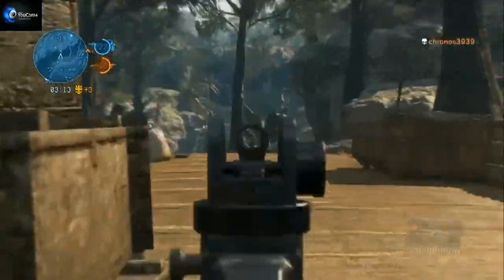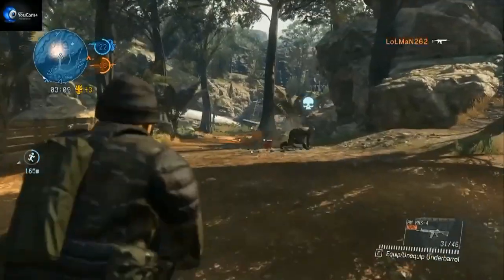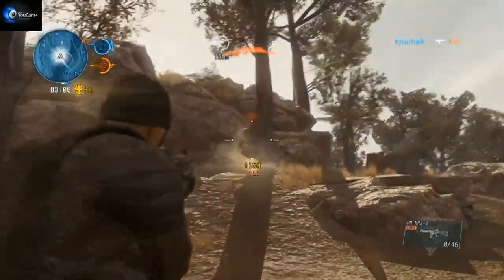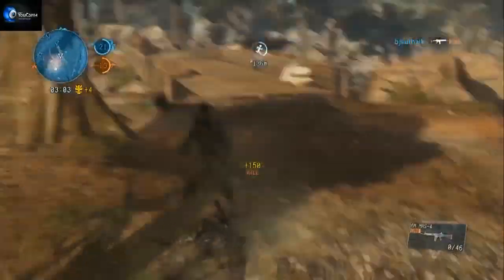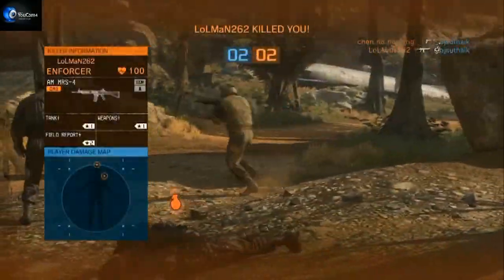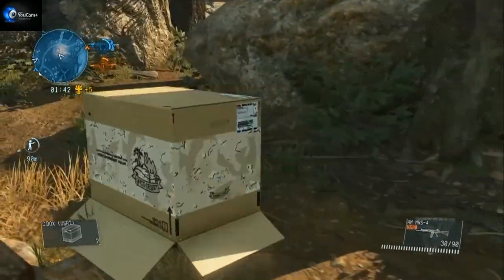I noticed a lot of players were stacked in this area and I kind of got greedy, but I have the demolition perk so I was hoping to get lucky. Got one with a quick tag, but then I was surrounded by many enemies. I was gang-banged on all sides, but I had the demolition perk and I think I took two of them with me. So there you have it — the demolition perk is very useful.